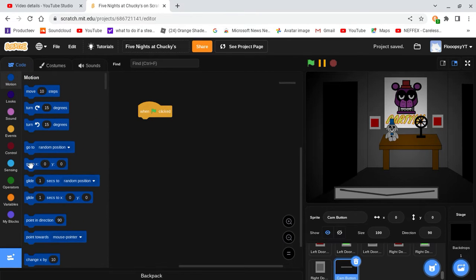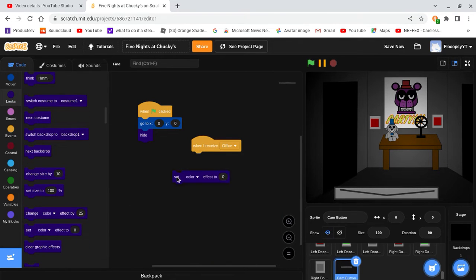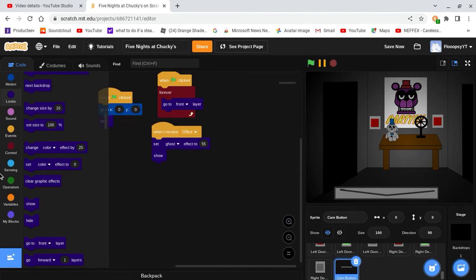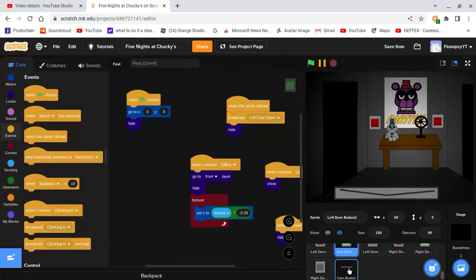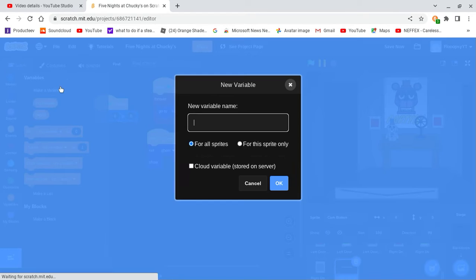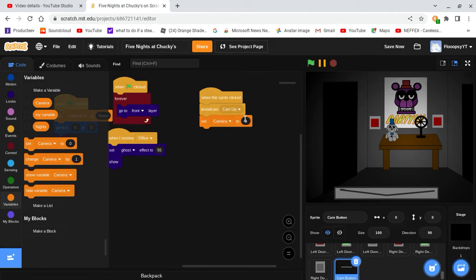When green flag clicked, go to zero zero and hide. When I receive office, set ghost effect to 55 and show. Also when green flag clicked, forever go to front layer. When this sprite is clicked, broadcast cam up. We're also going to make a new variable called camera. When green flag clicked, set camera to down. When this sprite is clicked, set camera to up and hide.